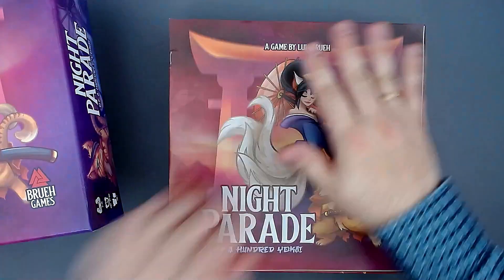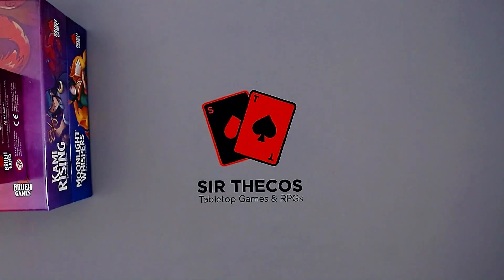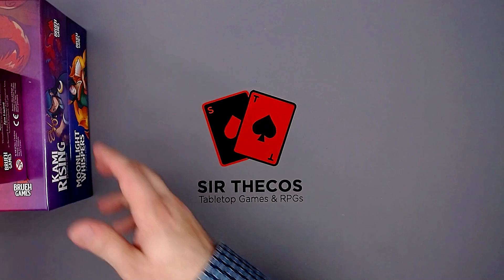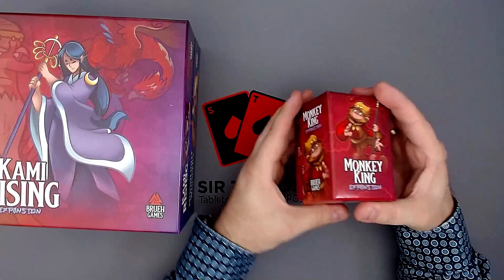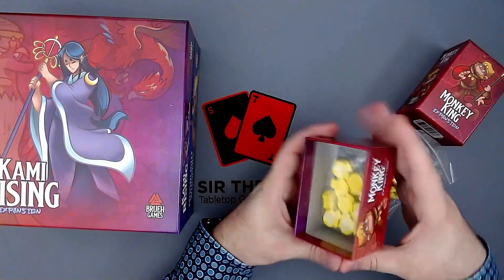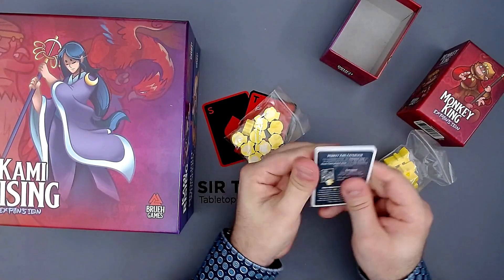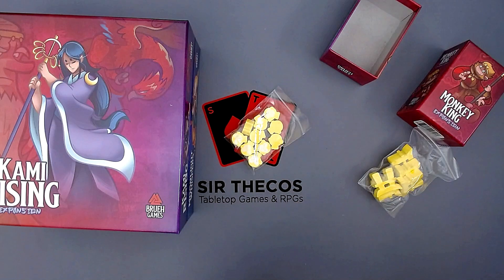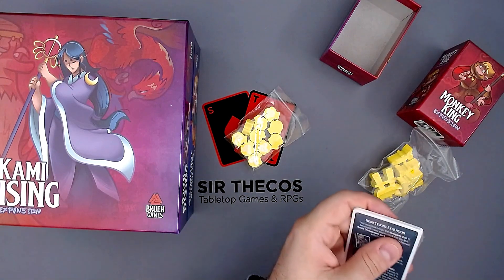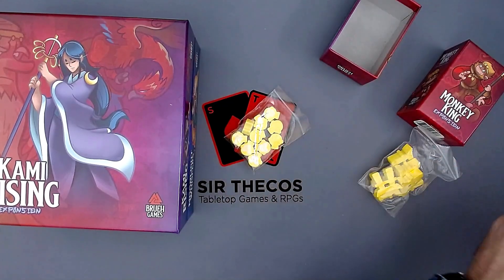Now let's take a look at the new expansions that add a few more things. The goal is to put everything in one box at some point, but I would have to ditch the inserts for that. First, let's take a look at the Monkey King expansion — that's the smallest expansion we have here. I can't get it open like this, so I'll have to use a knife carefully. There we go — I'm not the best with opening board game packaging.